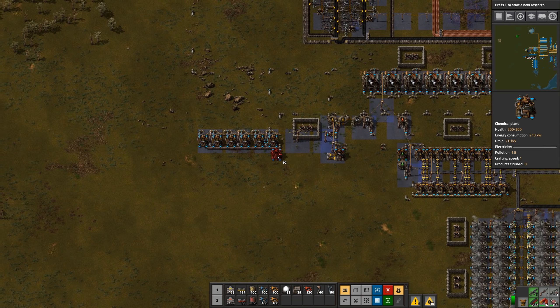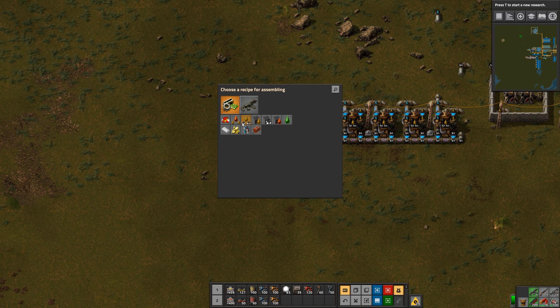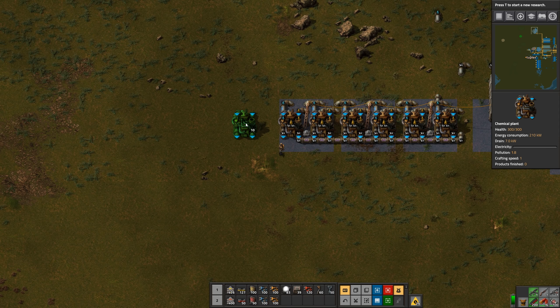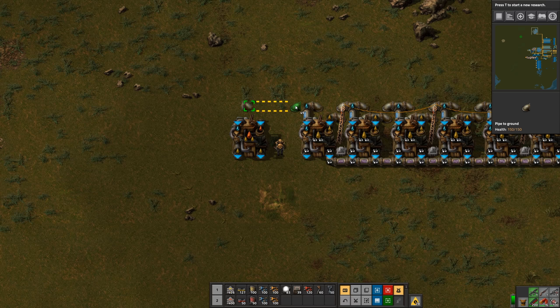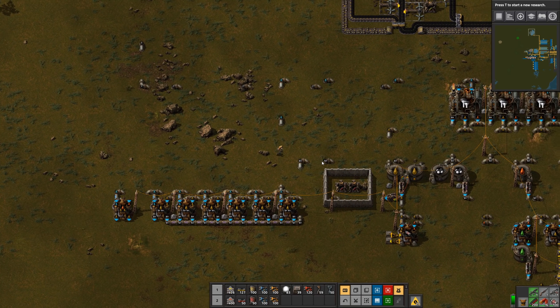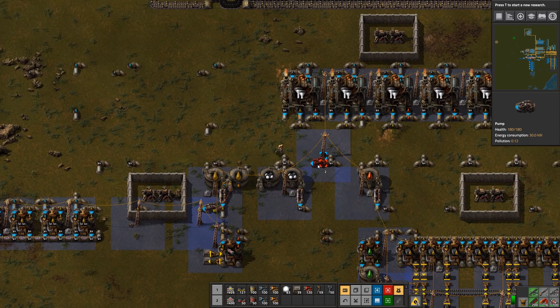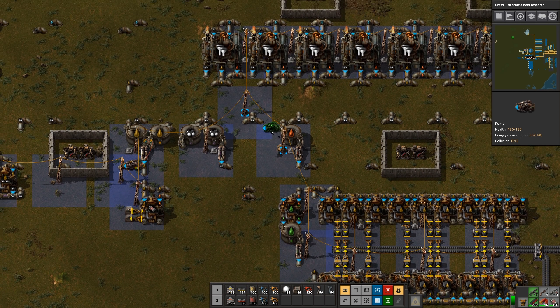We can put that over here. So this will crack heavy into light. We need water for that as well. Then we need to get heavy over there. I'm going to do a similar setup — we only want to draw the heavy oil when we have an excess of it.